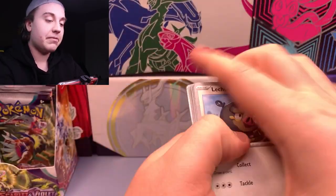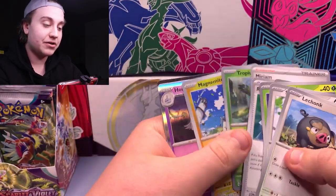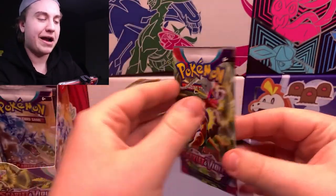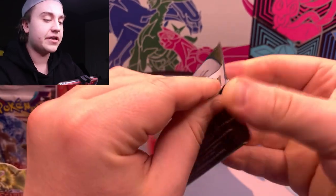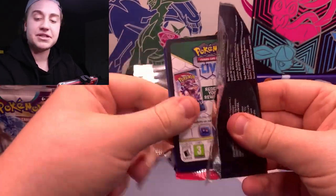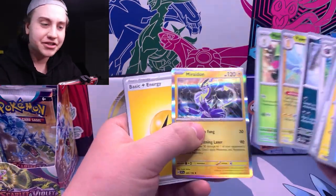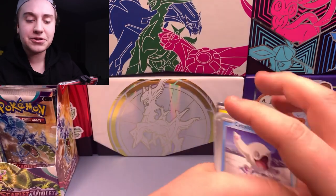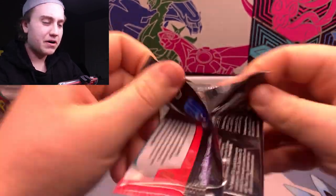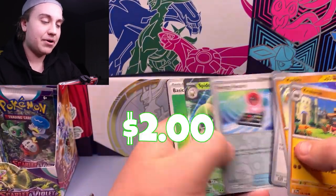One thing I did notice about this set when I was putting together the binder — hopefully we can pull that alternate art Miriam today. As I was putting this binder together, I noticed that a lot of the rare cards are super easy to hit because everything's a holo now. It's not like you're hunting down cards. I know when I was doing Lost Origin, some of the evasive cards came as the holographic ones — like a Shiftry or a Pyroar. It was just a card that was weird to pull.